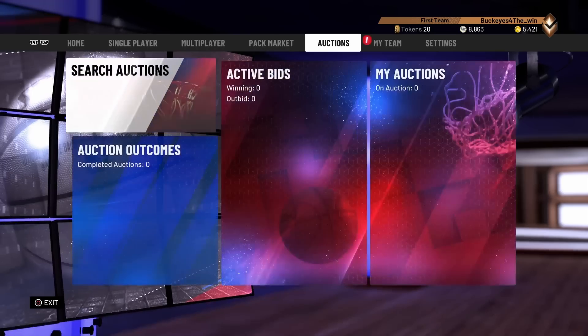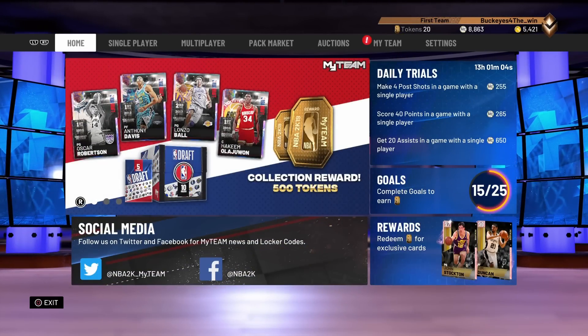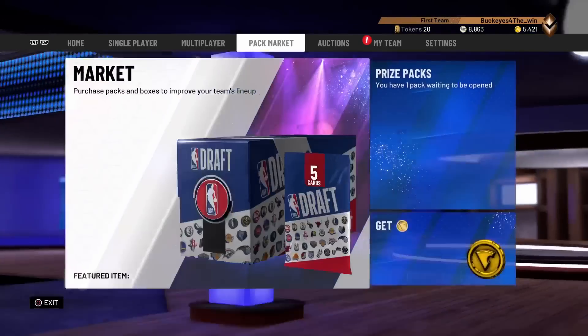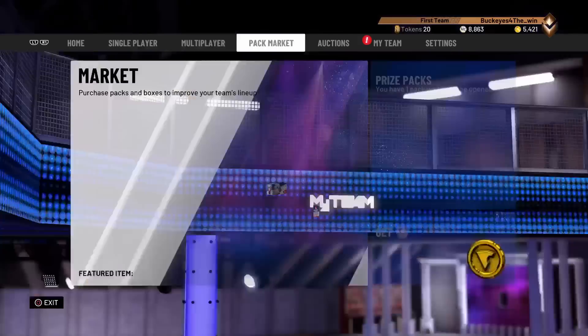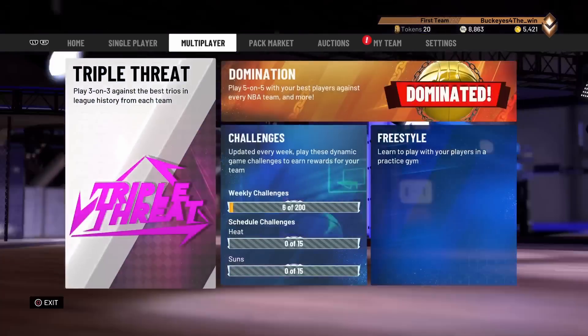Servers are really bad right now. I don't know how they keep dropping content without wanting to make the servers better and try to fix them. I really don't know what it is with 2K, but they dropped the NBA draft promo today, which includes cards such as a Galaxy Opal Oscar, Galaxy Opal AD, Galaxy Opal Lonzo, Galaxy Opal Hakeem. Apparently the Lonzo is very good. The AD of course is going to be good. Hakeem's going to be good. I mean, all the cards are going to be good, because if you ever used an Oscar Robertson card or an AD card in the past, they're always good.